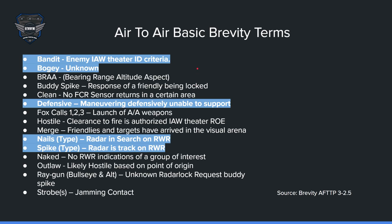Here are some of the basic air-to-air brevity terms. I've highlighted the top five you need to know. First is Bandit — it means enemy in accordance with theater ID criteria. Sometimes in each game they use it interchangeably, so bandit usually means enemy. Bogey is often mixed up — bogey means unknown, so the AWACS does not know what it is. It is not enemy, not friendly — it's unknown.